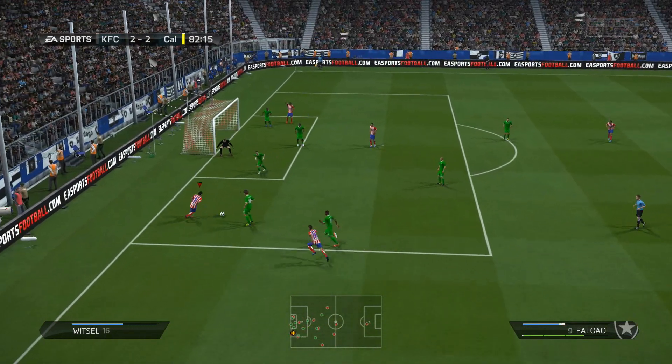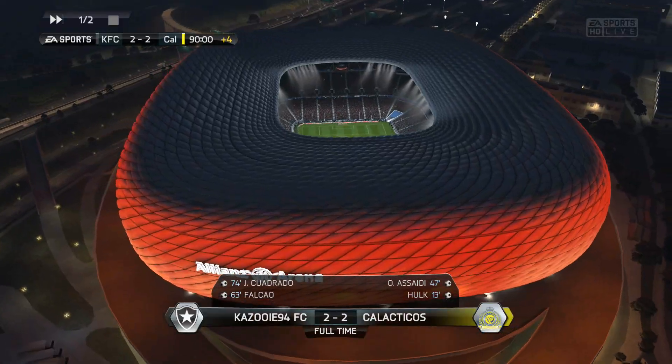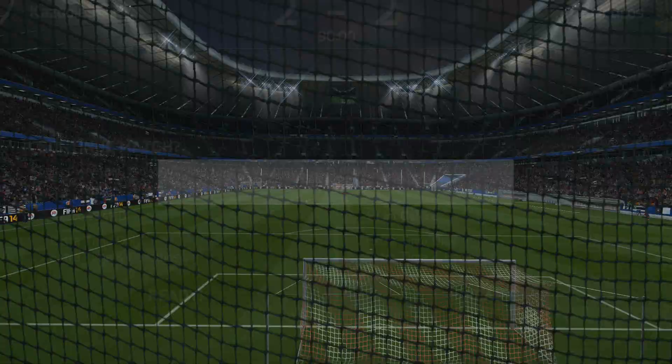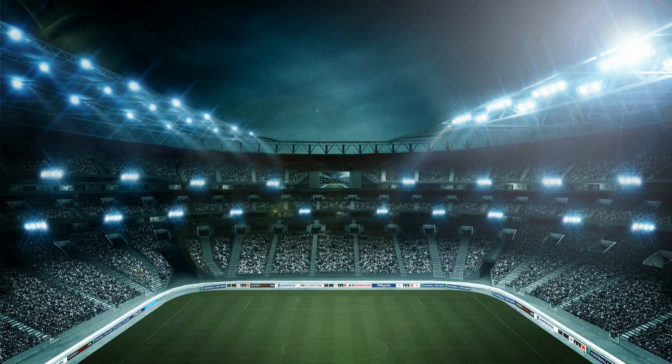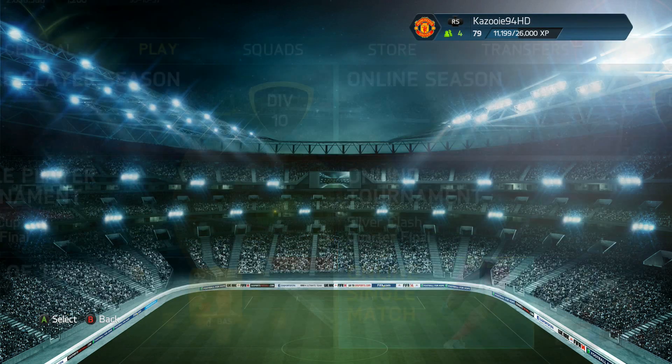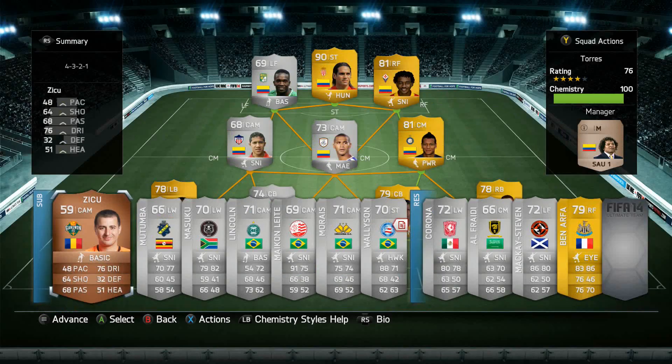In the 82nd minute, we have the ball with Falcao — we cut inside with a Ronaldo chop and get a shot in from a pretty weird angle, but his goalkeeper saves it. From the rebound I tried some sort of scissor kick but it went completely off target. That's pretty much how the game ended — a 2-2 draw since we didn't go to extra time.